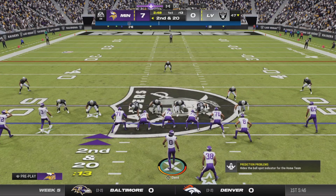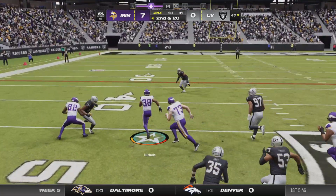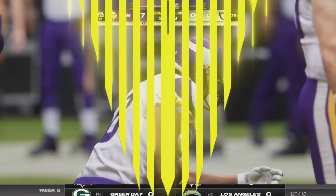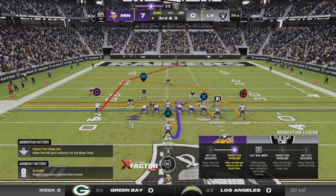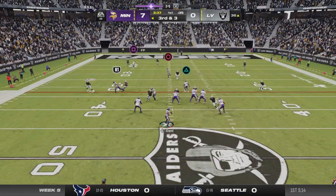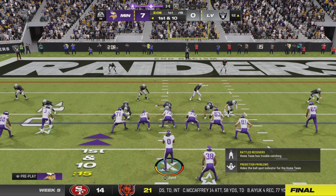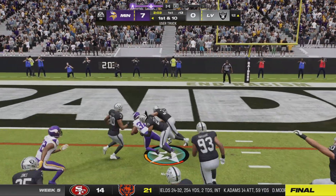Hold on — on that last run it looks like we have a player who is shaking up. Coming up here looking for three yards to pick up the first. Off the play fake, Dent is able to find the open man. That's complete — instant first down. A good quarterback facing zone coverage: if he has just a little bit of time to survey the scene, that's what's going to happen.